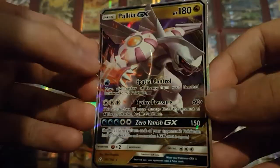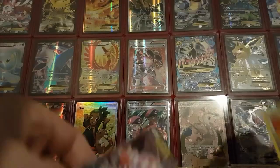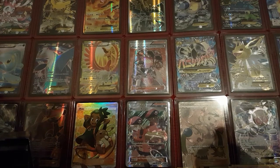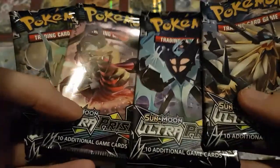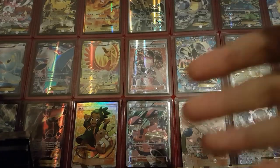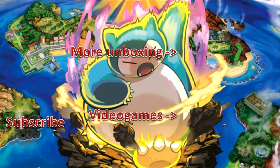So yeah, Palkia GX — a very nice pull to start my pre-releases with. And so that's it for my first Ultra Prism pre-release box. I'm definitely happy with what I got: a Palkia GX and a Heatran holo. I'm wondering what you guys think of the new set, so feel free to share your opinions in the comments below. If you want to win one of the codes, don't forget to leave a comment picking your favorite pack art from the Ultra Prism set, and as always I'll pick my favorite answers and announce them in the next video. Thank you very much for watching and have a very nice day.